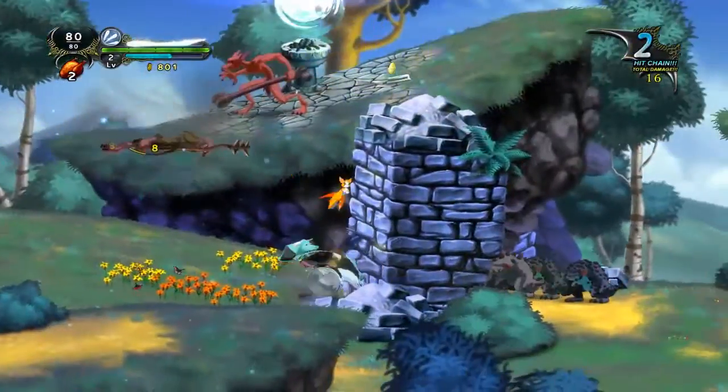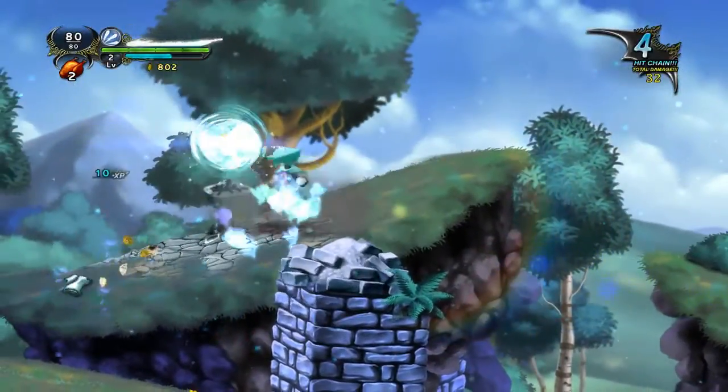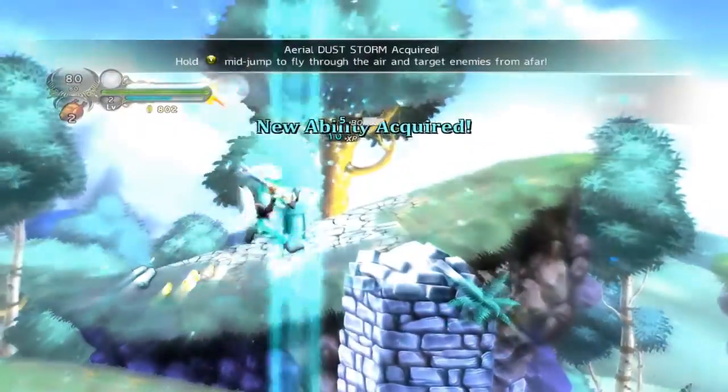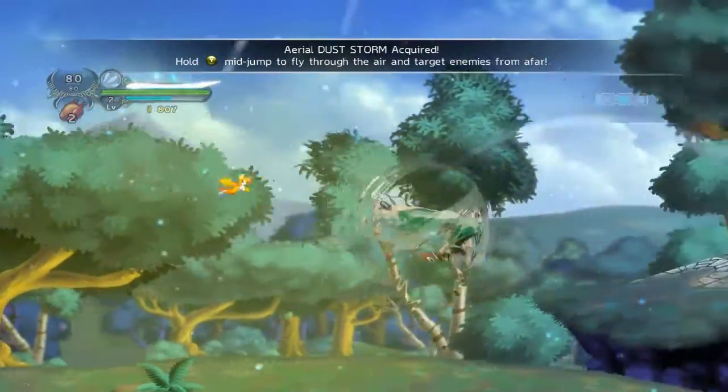There's a freaking ninja — it's so freaking awesome. Oh yeah, I forgot you can dash. The aerial dust storm — I love this skill. This skill allows us to travel a lot faster.